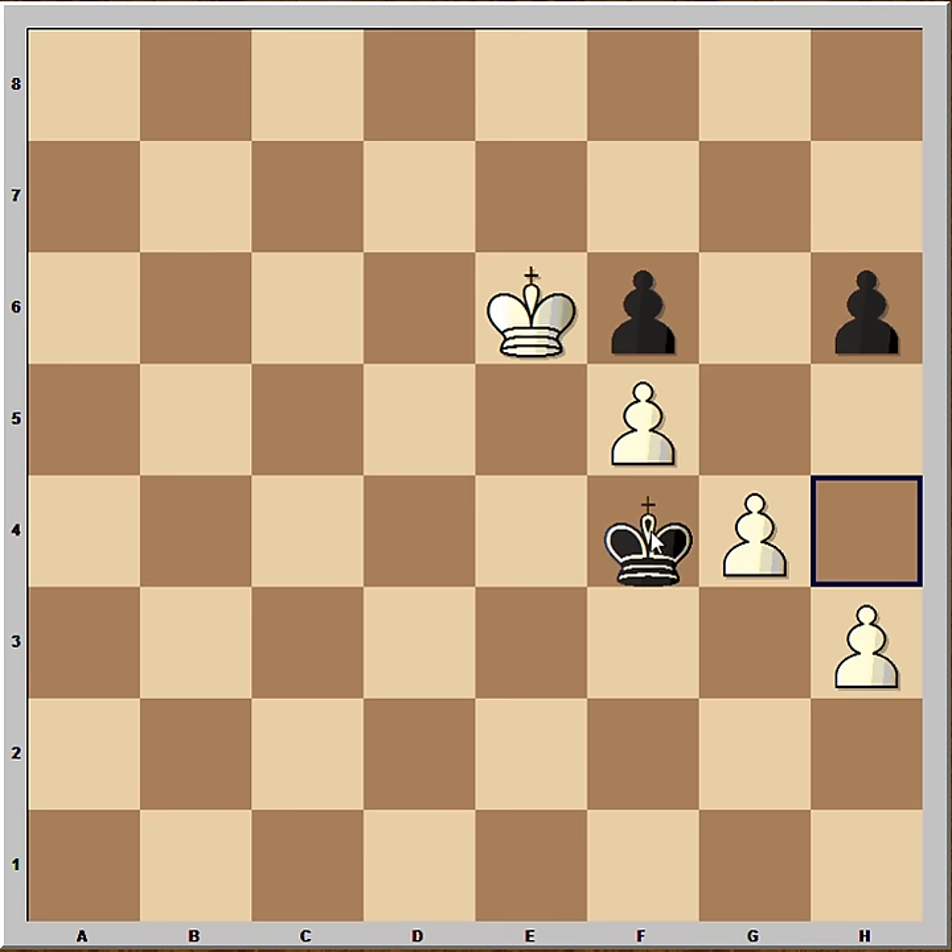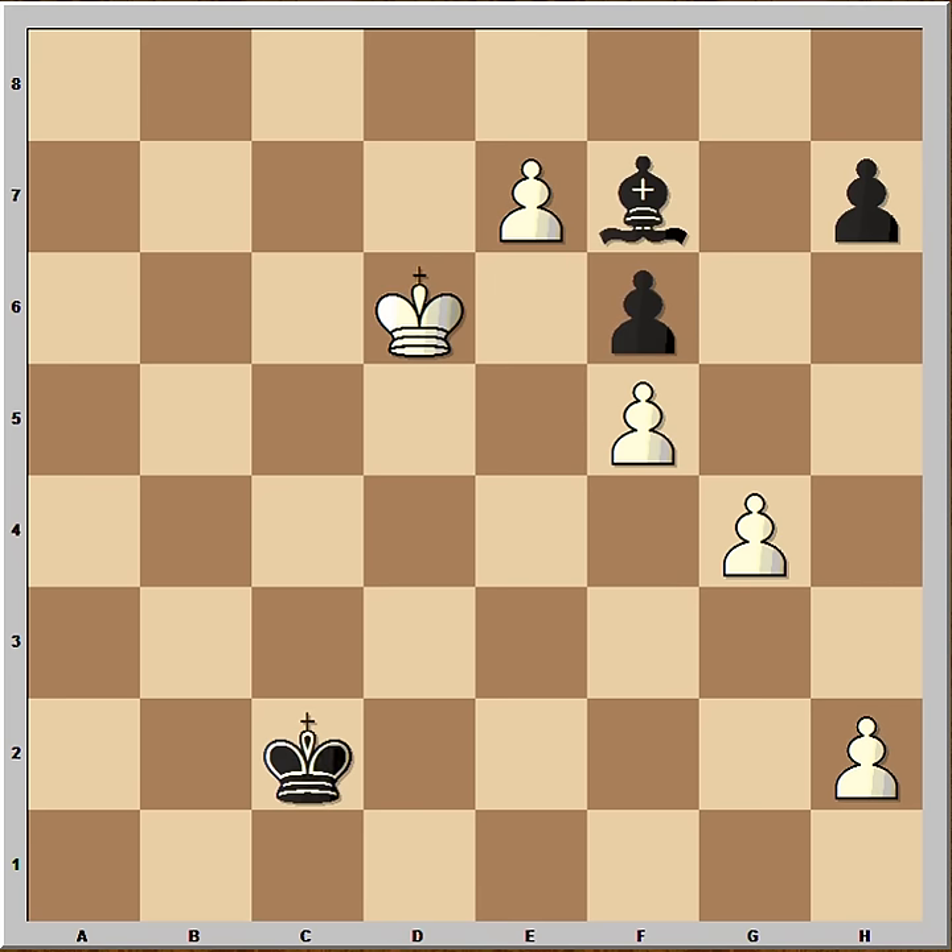He must play King to F4, and after that White takes the pawn and the F pawn is marching. So Boris saw all this, and at move 41 he resigned.